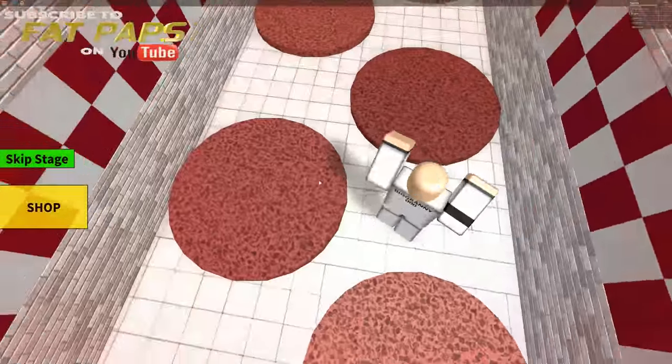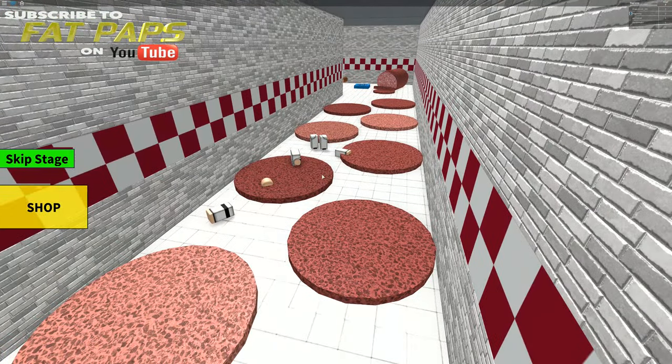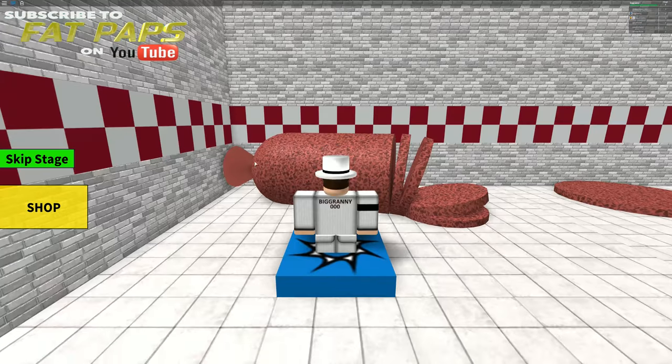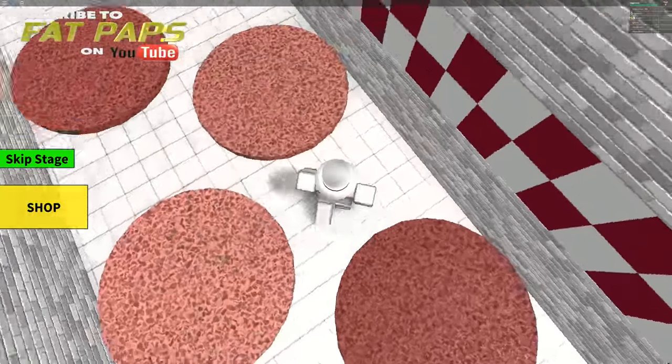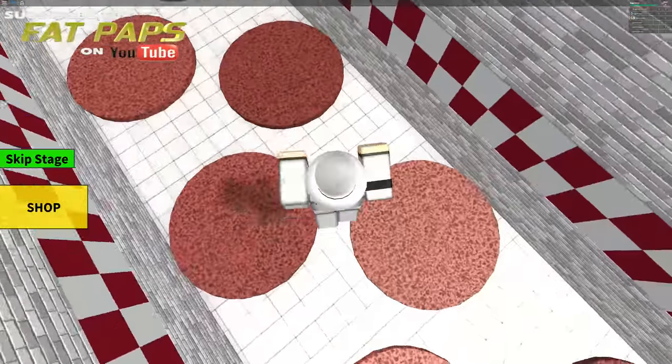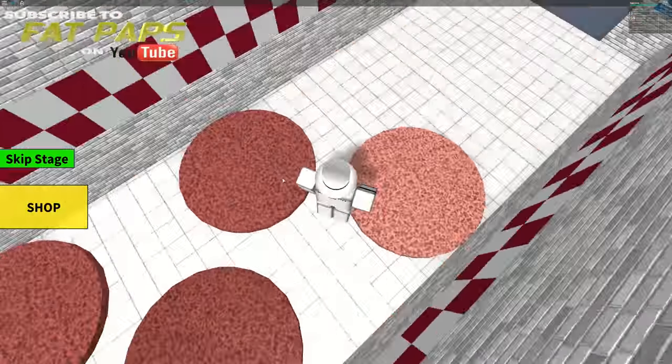Oh boy. Ow! Wait, how did I die? I'm pretty sure I didn't touch anything — maybe I did, I don't know. Oh, that's the thing with these circular meshes: they might actually be square, which they probably are. So we gotta be extra careful — extra spicy.